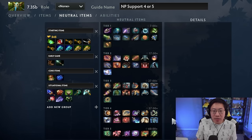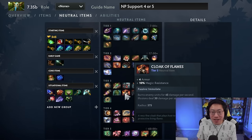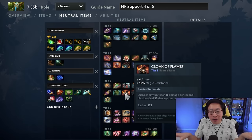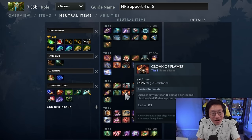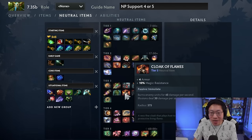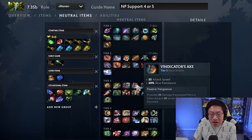Tier three: any attack speed item for damage is good. For utility, Ogre Seal Totem works as an escape since you don't actually have one. If you split push a lot, Cloak of Flames is interesting — you can walk into creeps, Sprout, and the AOE burn will kill off quite a lot of them. But you don't really use it like an initiator normally, so I wouldn't rely on it too much. If you don't need to split push hard, just usual attack damage items could be very good.